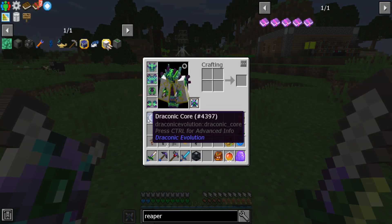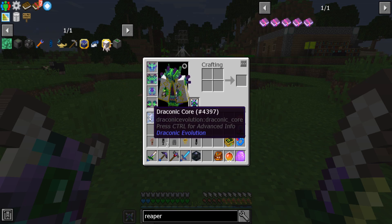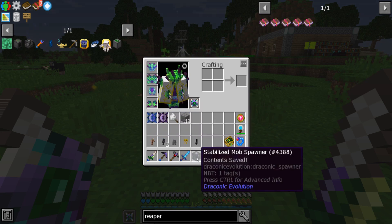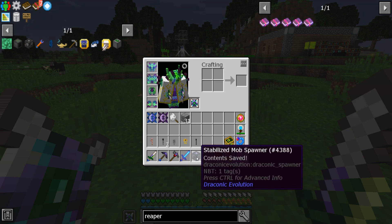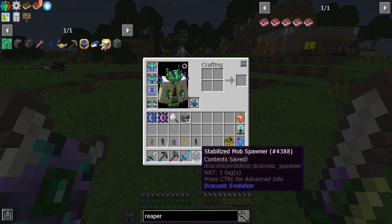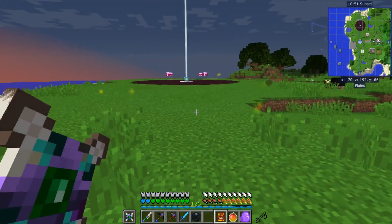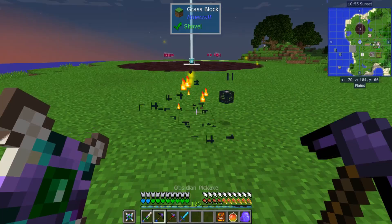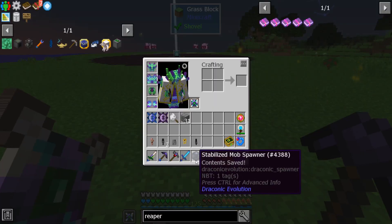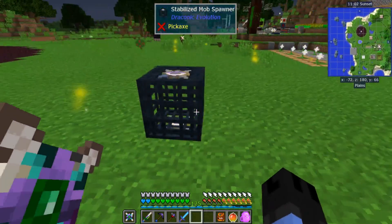Once it is changed, you can pick it up using a draconic core simply by right-clicking on it. Doing so will get you a stabilized mob spawner. The first time you pick it up, it will save the contents, which means whatever mob was in it will still be in it. Now, when you put it down and you pick it up again, you will get the spawner back, but you will not have the mob inside of it. If I put it down, it's empty now.